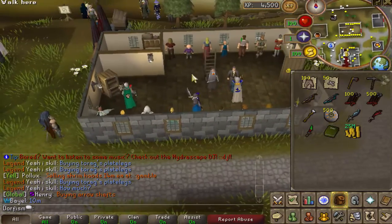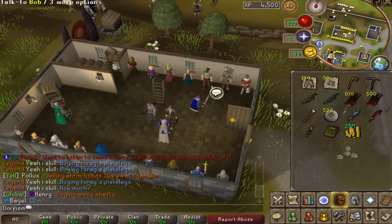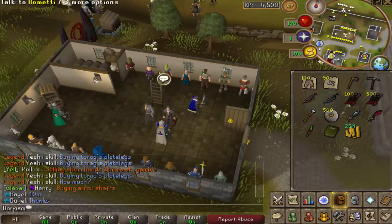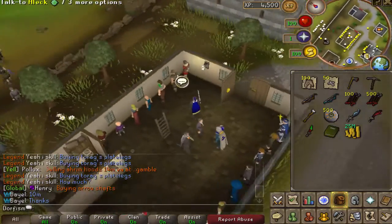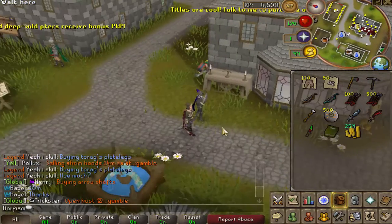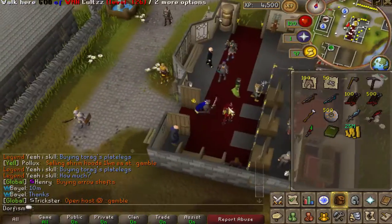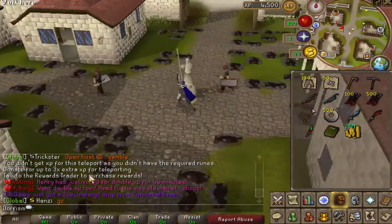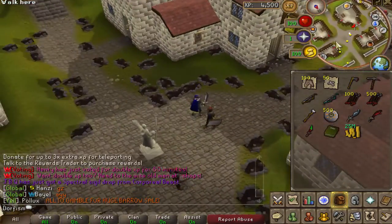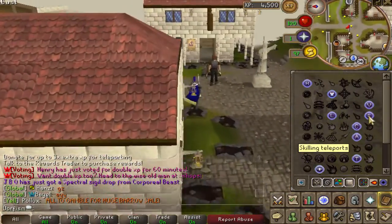It pisses me off that these guys are turned around — that is annoying. But everything here is all lined up, you have every single shop that you need. I'm not going to go in-depth and look at them because that's a waste of time and boring. They have all these shops here — shopkeeper and a bunch of random other people, pet shop owner. PKing looks pretty juicy right now. They normally hit around 100 players online, so that is pretty nice. When voting, you can get double XP for 60 minutes. Head to the wise old man at shops. You get double XP just for voting — pretty nice.